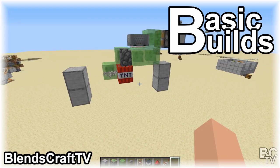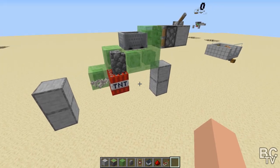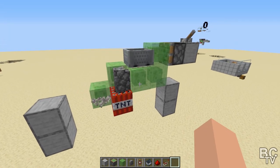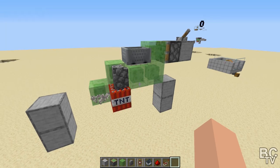Hello and welcome to another video on my basic build series. I'm your host, Blinz. Let's get started. Today I'm going to show you how to make a TNT duper or duplicator. This is a pretty easy build. I actually got this off of an Ilmango video, and in his video he credited someone else. I don't remember who that is right now, but I've got a link to his video in the comments. Let's show you how to do it.